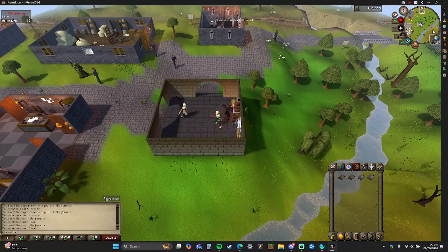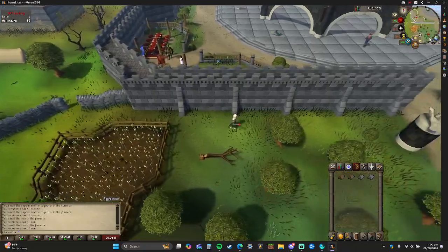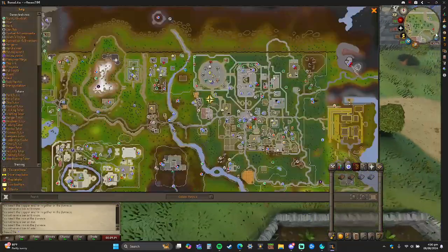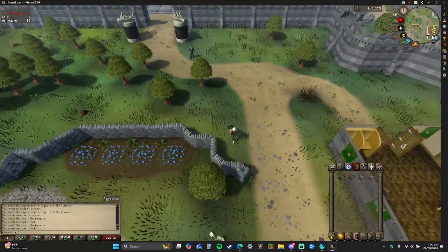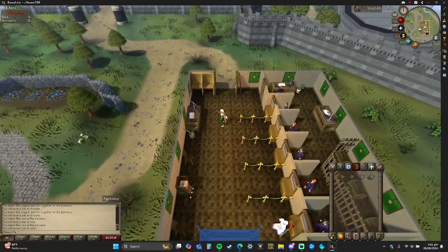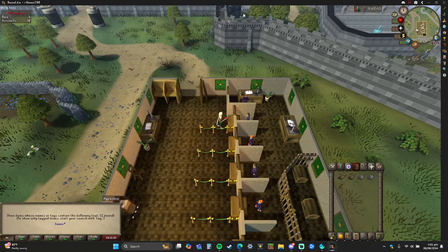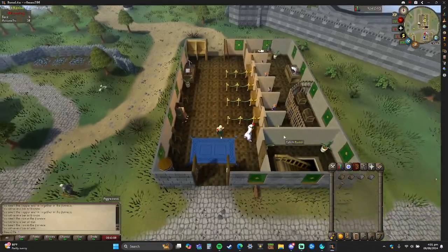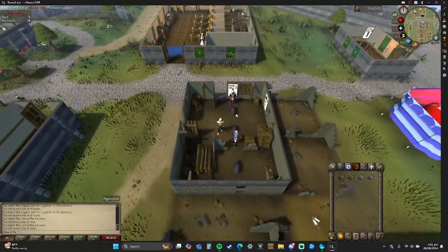Now I'll show you where the anvil is. For using the furnace, you don't need anything besides the ore itself. For using the anvil to smith iron, you do need a hammer. So you're gonna go right in here.